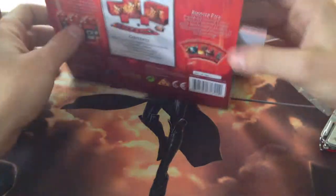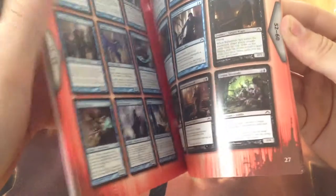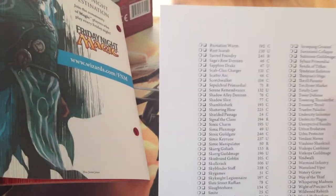Alrighty. Firstly, we have the player's guide with all the cards. Oh, what's this? That's really odd. It appears that they missed a page, and this has the extra cards that aren't on there. Because this list ends at Prime Speaker Zagana, and this one starts with Urination Worms. It seems that they just, rather than having an extra page, had this. That's really odd. I've never seen that before.